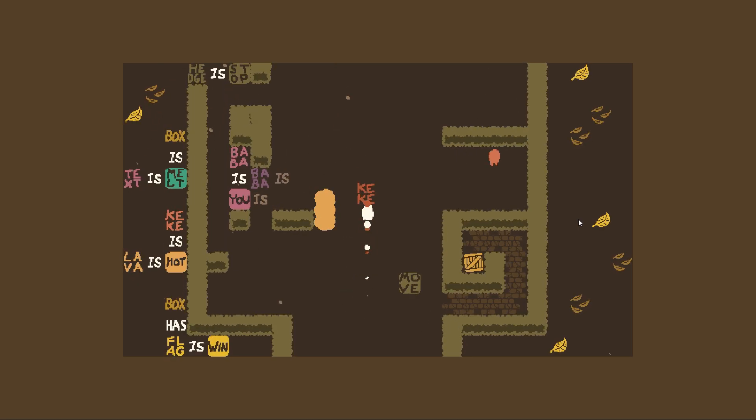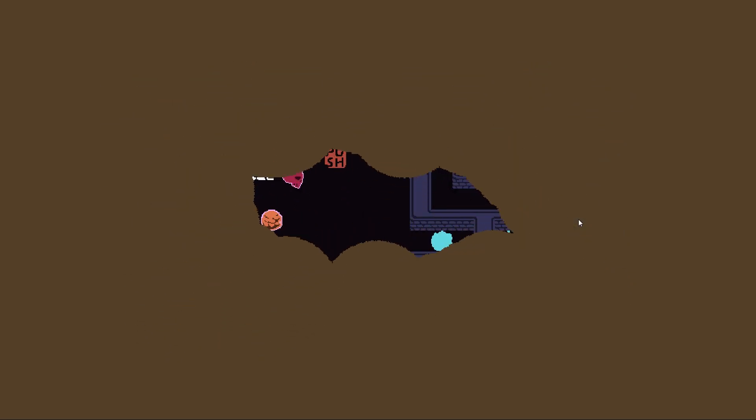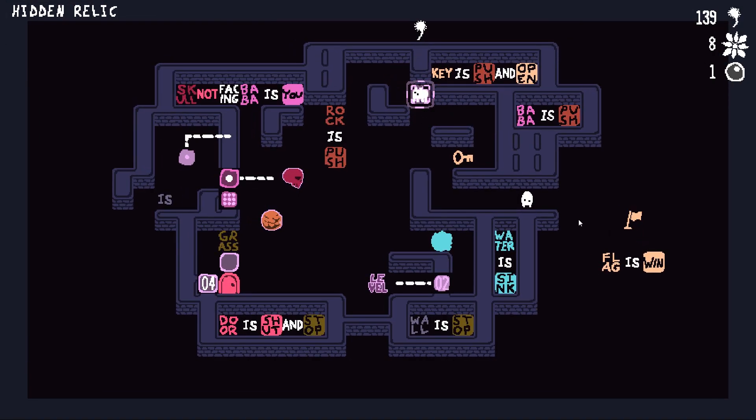So keke is up here, we take baba is move over here, we push that there, keke is now you - is now me. Keke is hot, so as soon as he touches this box - a win! Huh, I thought that was going to be a lot harder.